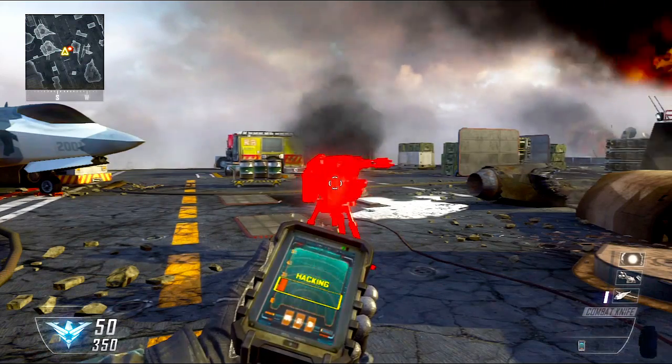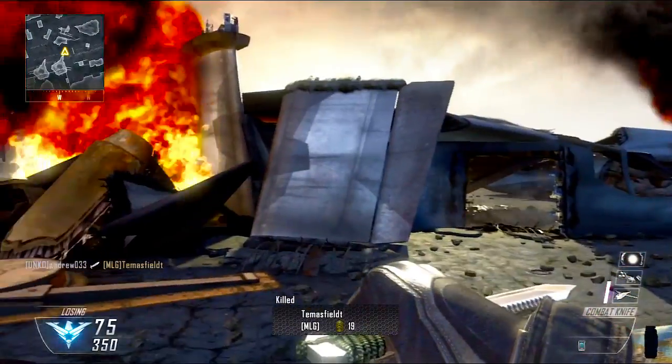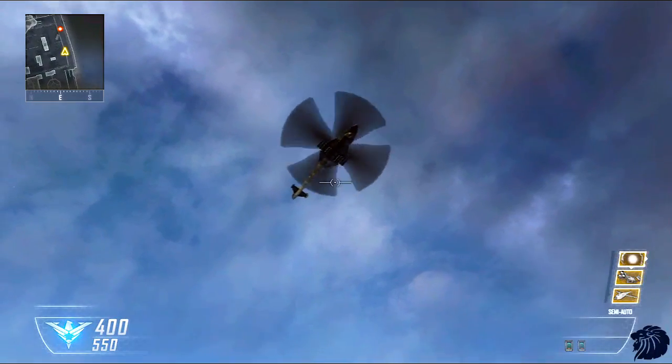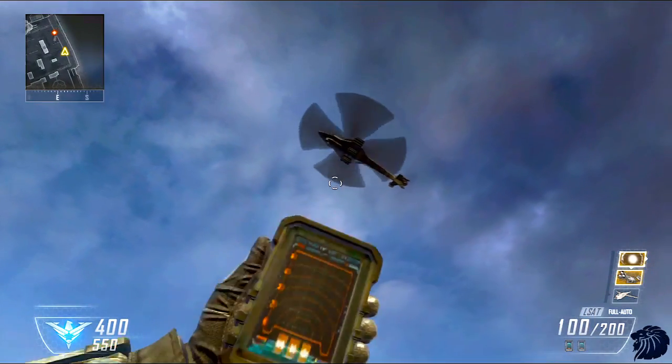You can see right here, just hack the sentry gun. It's very, very useful to destroy enemy equipment and also killstreaks. And here, you can see that I am taking out the actual stealth chopper, which is a very high killstreak in Black Ops 2, and it works just like a Stinger or anything that takes down killstreaks.